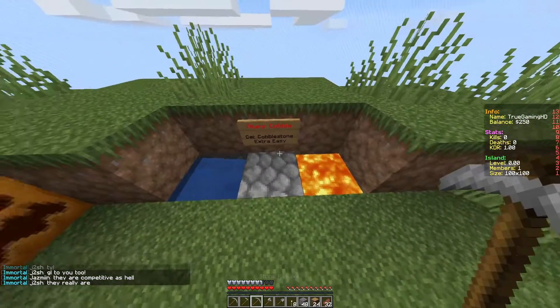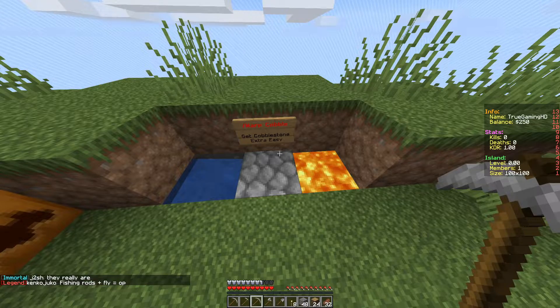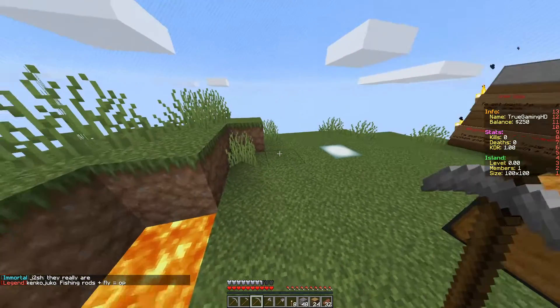We've got a cobblestone generator here as well. We can actually destroy this and type slash cobble in the chat, but we're not going to do that.